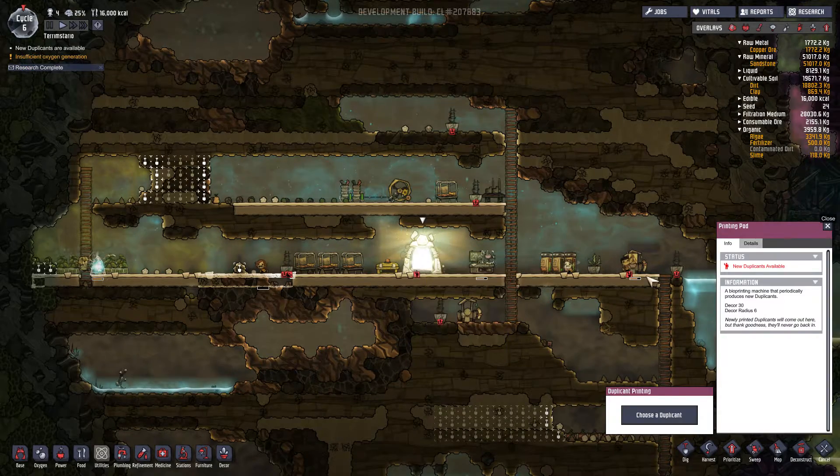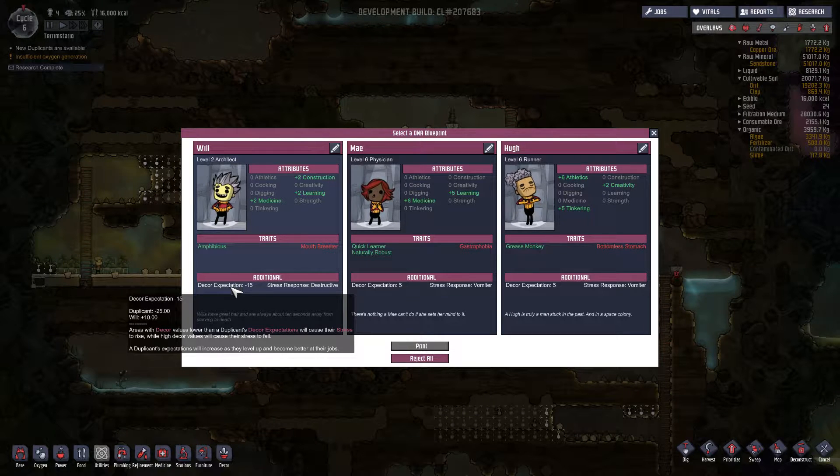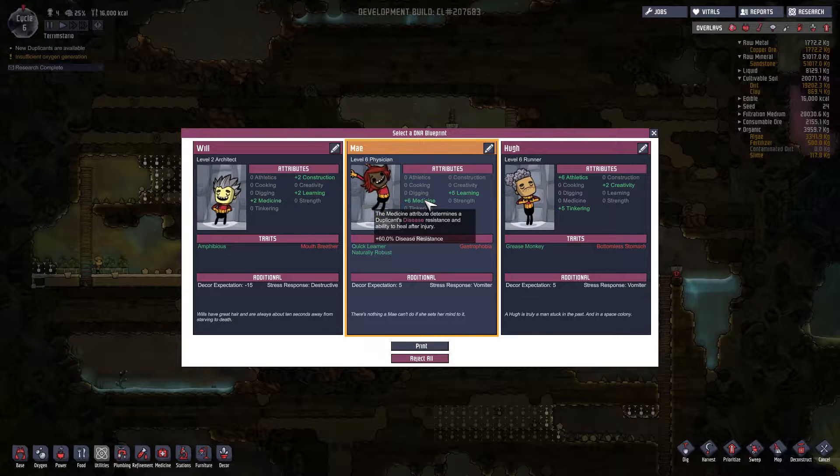Hey, there's our new colonist — let's see who we have here. Amphibious mouth breather is bad. That's the bad one. You want the diver's lungs — that's the good one. Amphibious isn't bad though. Decor expectation minus 15 is real nice. But these guys don't have extreme decor expectations, so I'd probably end up going with one of these two. Gastrophobia — can't cook. I don't care about that. Bottomless stomach is not good because we're always running short on food.